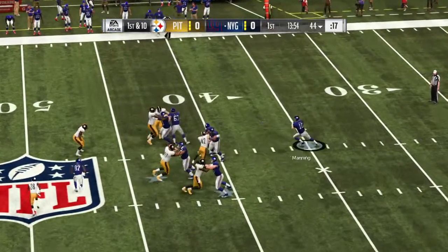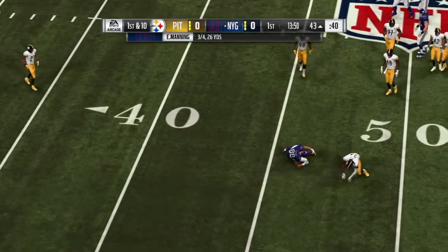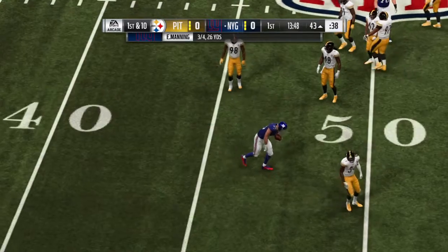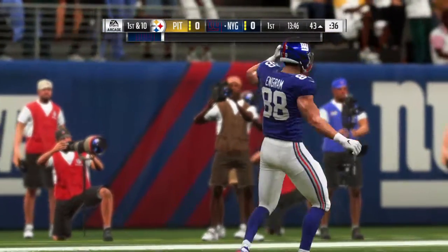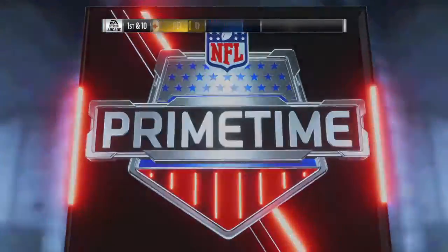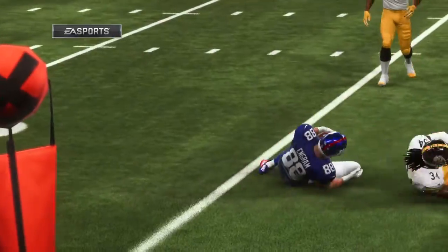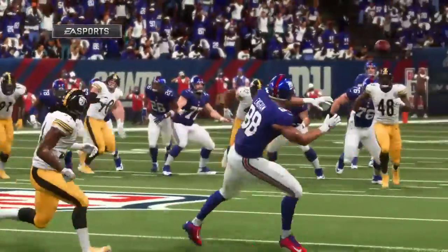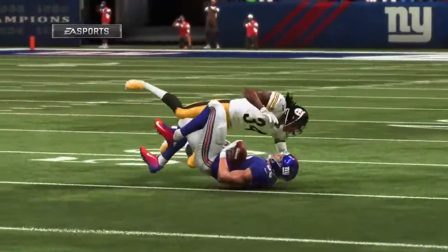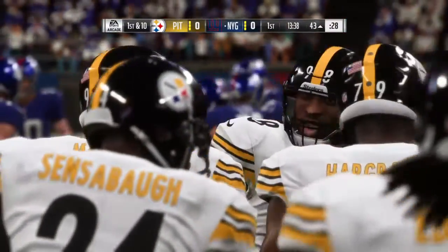They go play action here on first down. That's caught by tight end Evan Ingram and he'll work it across midfield, inside the 45, for 13 yards and a fresh set of downs. They're just coming out throwing — forget trying to set anything up. They feel like they have the matchups and they're just attacking, going to the air on the opening drive.